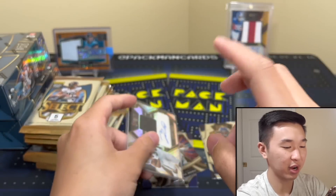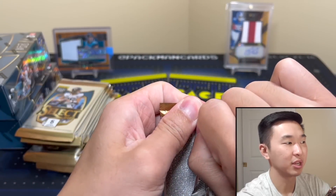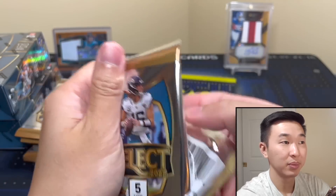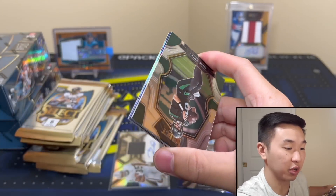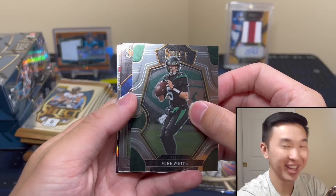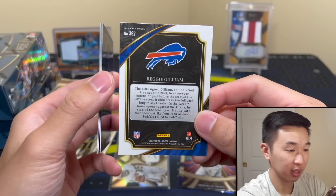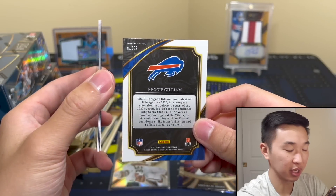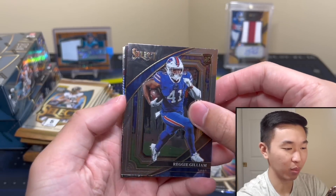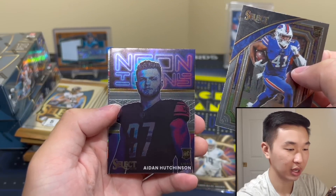First autograph — nothing too crazy. Select is nice because there's so many different things to find: the XRCs, the case hits, the parallels, big autos. A lot of good stuff, but now there's a trillion base cards. Mike White — hey, there you go. There's the new Sweet Level. What do you guys think? It kind of looks like Field Level; top left it says Sweet Level above the number. I actually like the design; it's just a shame they added more base, which is the opposite of what we wanted.